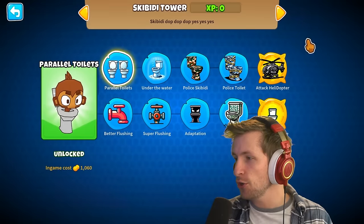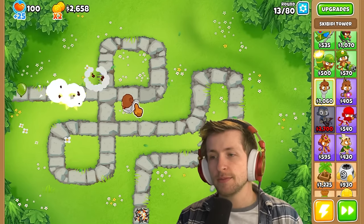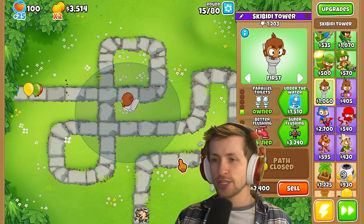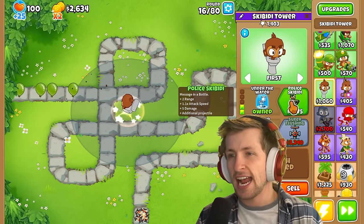We have two paths — I think we're going to need to get both Skibidy Toilets. Let me know in the comments: is this literally the most cursed tower of all time? Let's get Under the Water, because this gives you more range and a little bit more attack speed.